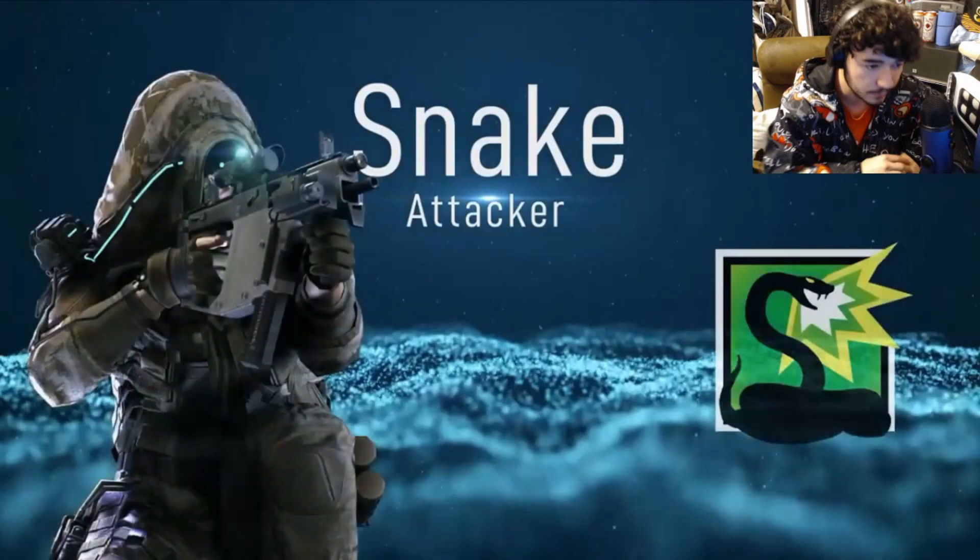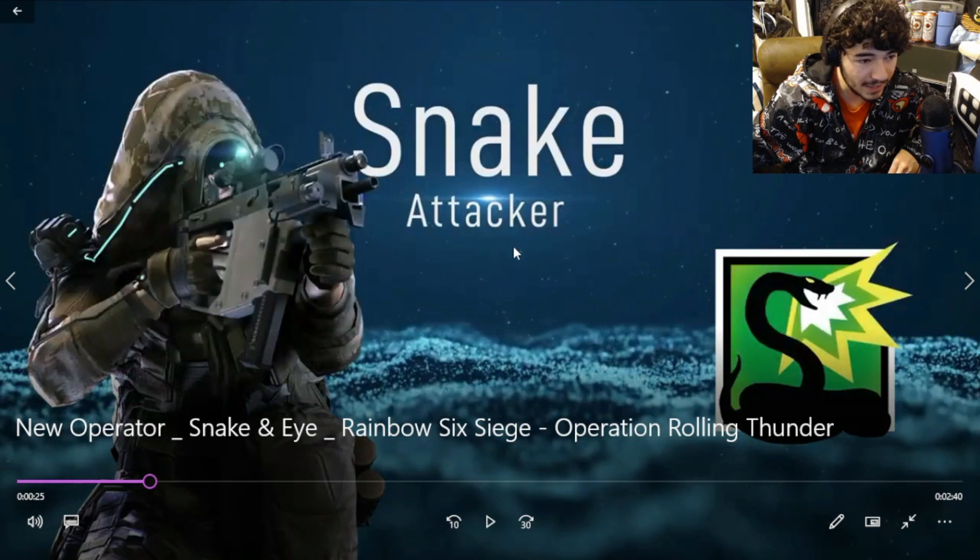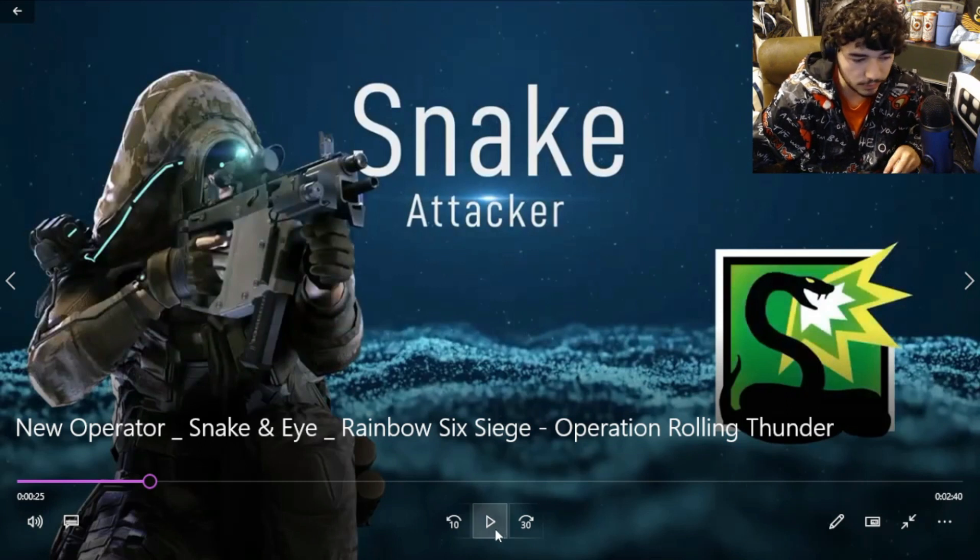Shout out to Arkness. This is what Snake looks like — he's an attacker. It looks like he has the Vector right here, maybe that's his gun. Pretty good, camo'd out. I like the op skin, and of course it's a snake.